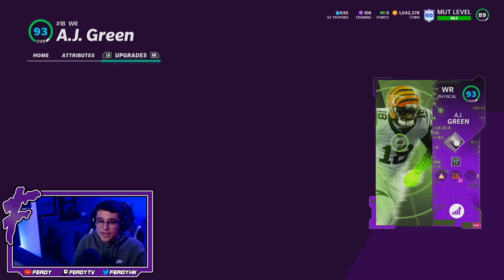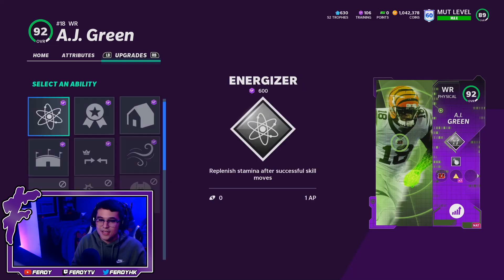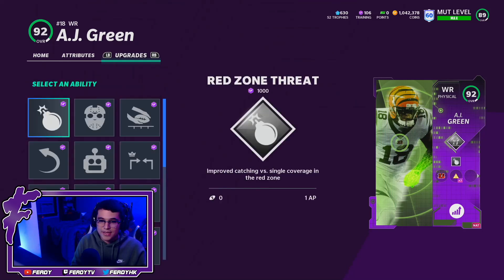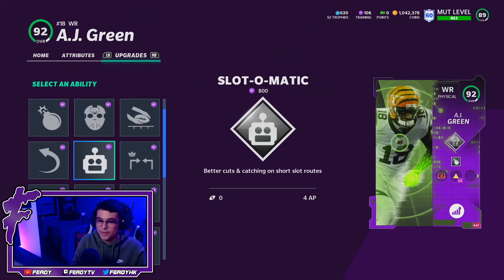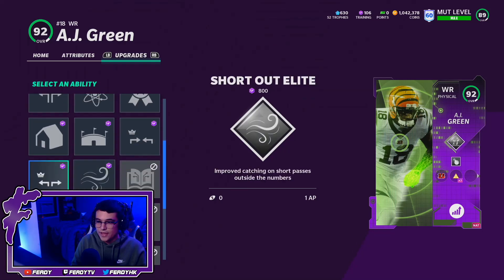Looking at abilities — in the X-Factor slot he has Rock and Double Me. I don't think we'll activate Double Me today, but it'll be interesting to see. In the first slot he gets Short In, Second Wind, and Energizer. In the second slot he gets Reach for It, Red Zone Threat, Matchup Nightmare, and Slot-O-Matic at 4AP — not worth it.